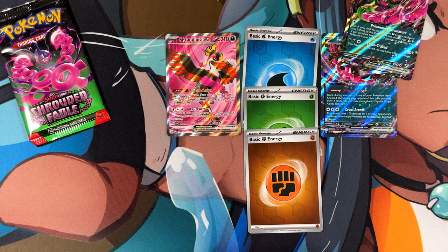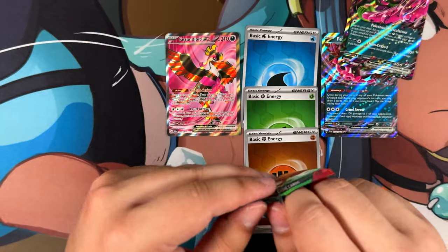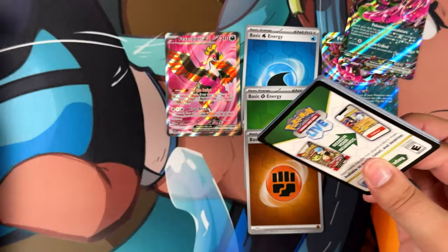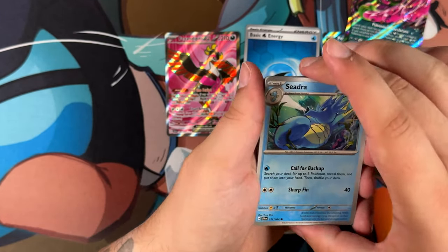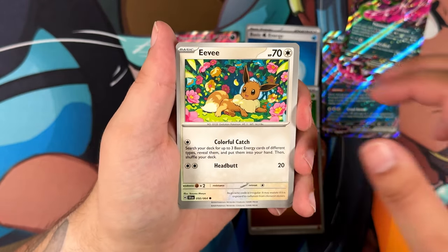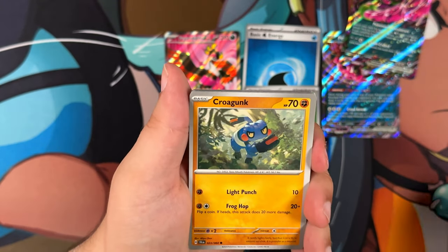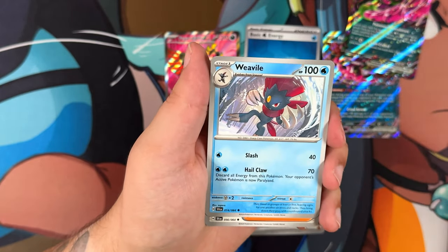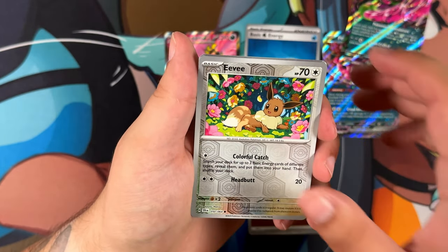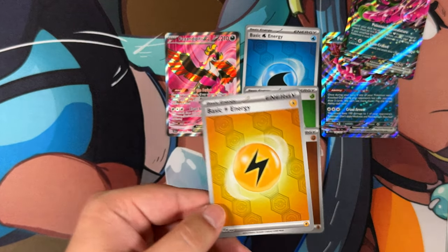So far though, the artworks we've seen are actually pretty cool — a lot of the commons as well. The Cresselia is a really cool one. Last pack — magic, maybe. We got an Eevee chilling in the flowers in the shadows — that's a really cool one. We have a Krokorok, a Stufful, a Bewear illustration rare, a Weavile, a Cassiopeia, another Eevee, a Galvantula, and a holographic Tapu Bulu. And we have a Reverse Energy.